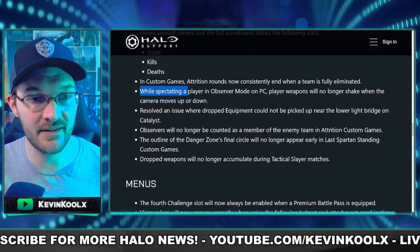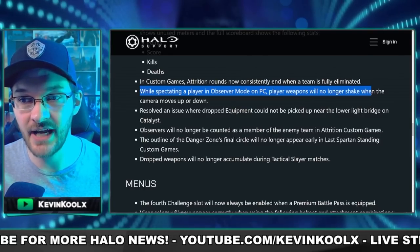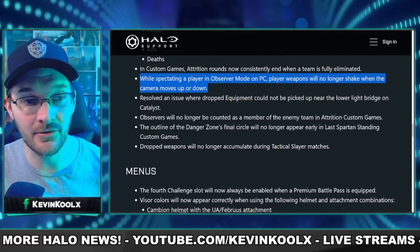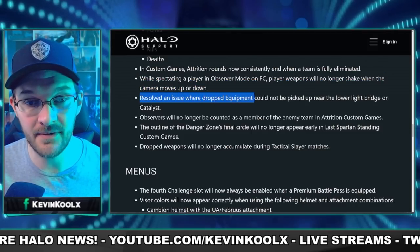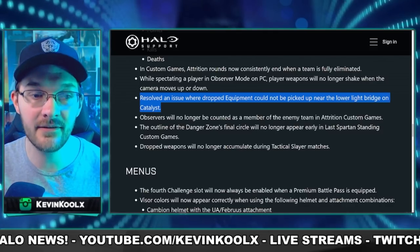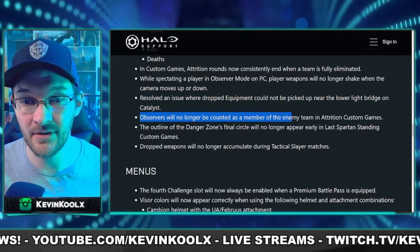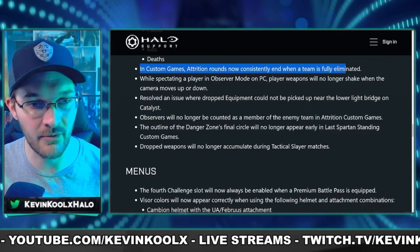While spectating a player in observer mode on PC, player weapons will no longer shake when the camera moves up and down — a great change especially for the competitive broadcast side of things. Also, an issue where dropped equipment could no longer be picked up near the lower light bridge on Catalyst has been resolved — I've actually had that happen to me. And observers will no longer be counted as a member of an enemy team in attrition custom games.